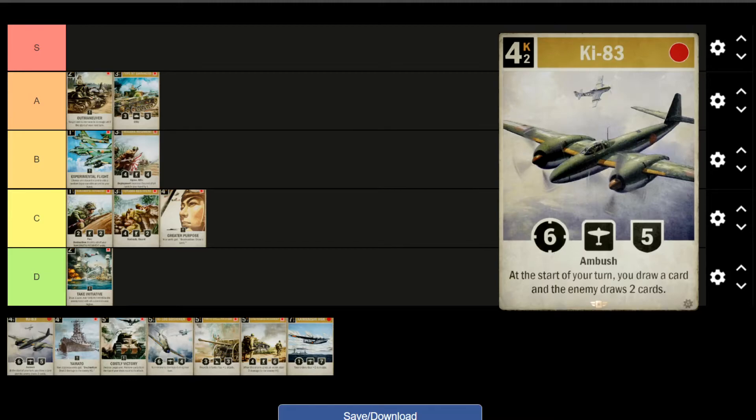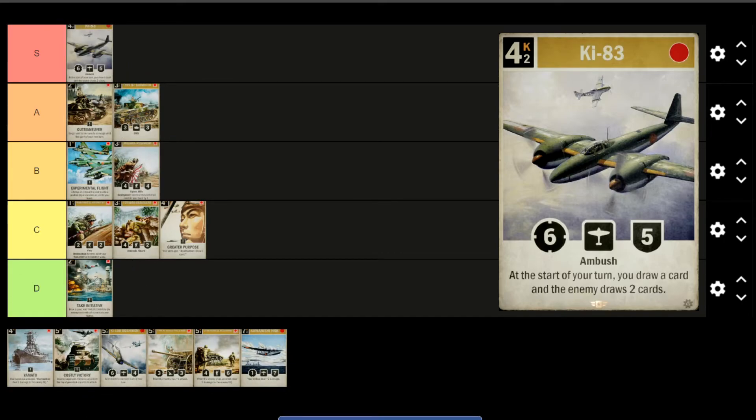The KI-83 — how do you feel about this, Dynamo? Hashtag nerf 83 — just kidding. This card is insane. The stat line alone, 6-5 for ambush, is super strong — not a lot of cards can trade it away. You're definitely getting 2-for-1 trade potential, and it's only 4K. Then you add the passive, draw comes into the mix, you can equalize hand advantage. It checks all the boxes — S tier. Adam concurs: great stats, ambush, all for 4K, plus card draw on top, and you force your opponent to draw so many cards they'll probably start milling within a turn or two if they can't clear it. Just good.